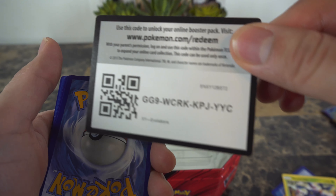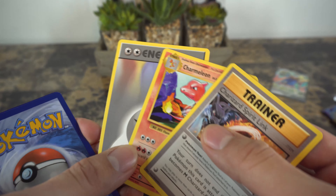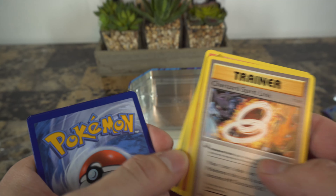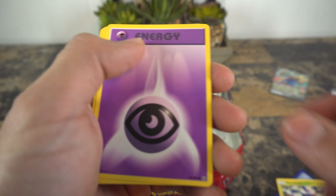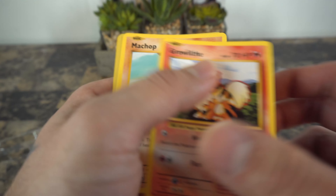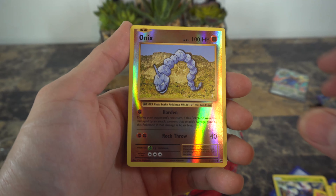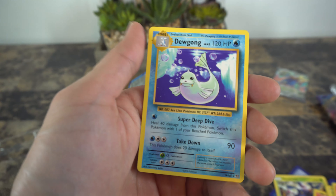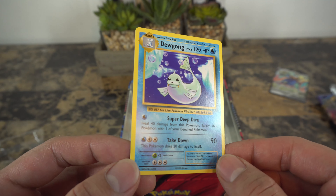Bam, take that! One, two, three — let's take a look at these. Charmeleon with the energy and a trainer, Charmander, energy, Pikachu, Growlithe, Machop, reverse holo Onix — and a Dewgong. That is it.